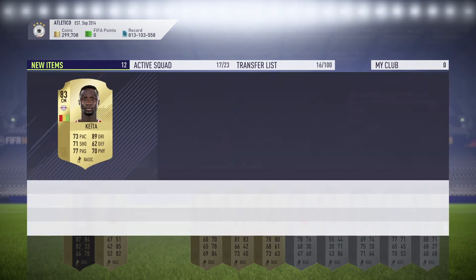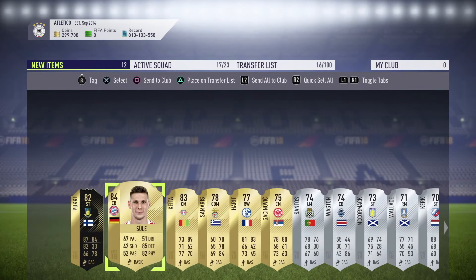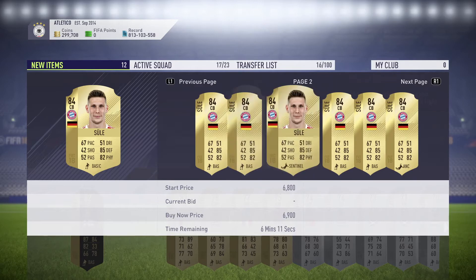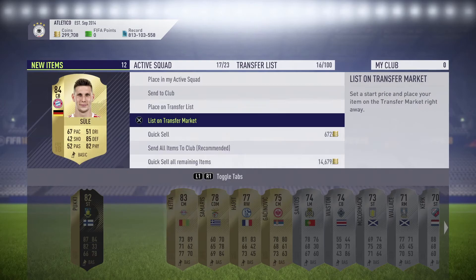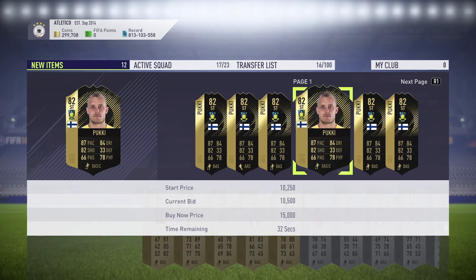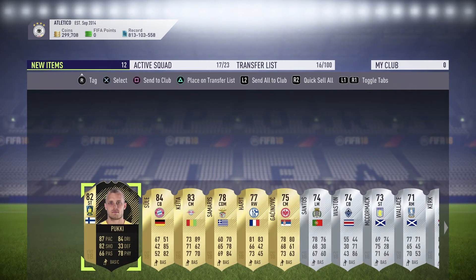He's not going for a lot - 83 rated players are fairly low right now, around 2,000 or 1,700. Sule is going for around 5,000 - really nice, he has really good defending and physical, pace is terrible but he's a good card. The inform is going for around 12,000-13,000. I'll save him because I think there might be promotions coming up - I'm not sure, but it's a good inform to have in your team.